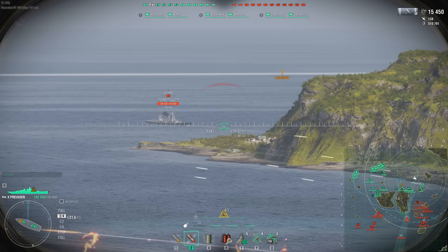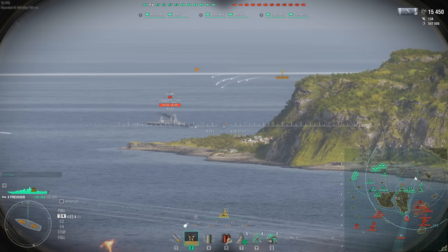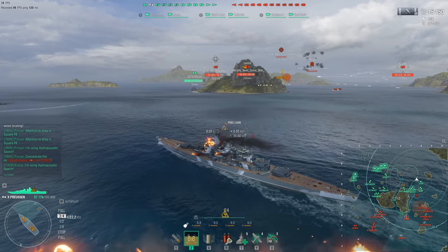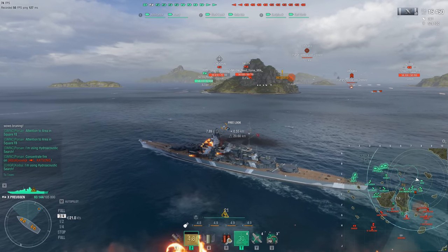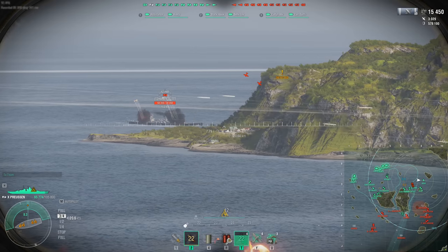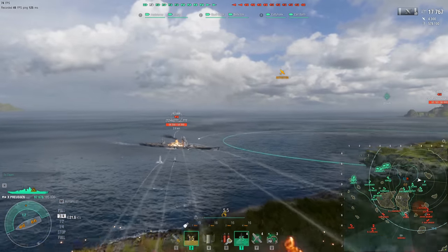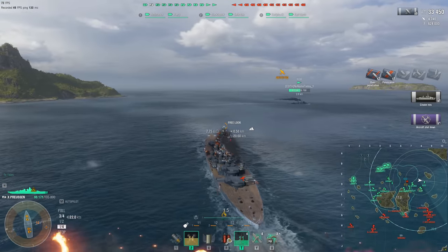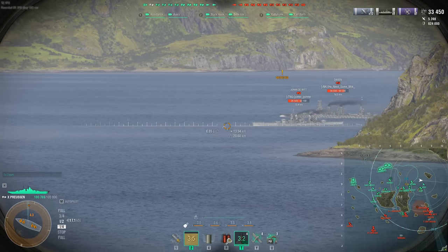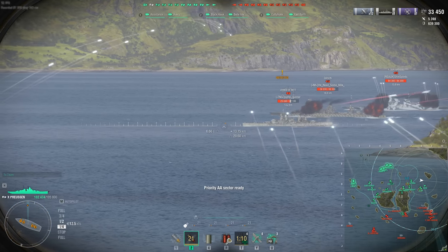Roy's got a 19,000 damage hit there. The Preussen produces nice round numbers because of the alpha of its shells. The Schlieffen has one or two secondary guns in range — the Preussen has the same 128mm secondaries as the GK, just in a more modern mount. Oh, that's a wonderful broadside on that Schlieffen — come on, Preussen! They fall just a little bit short. The Schlieffen has 105mm guns and simply more of them, as you can tell by the volley of secondary fire being exchanged.